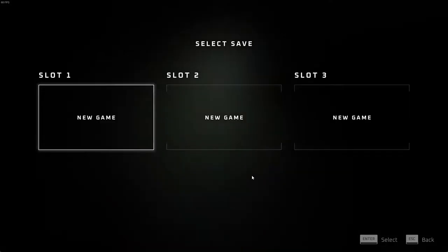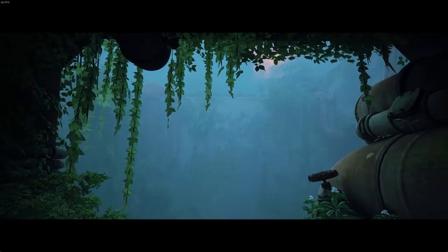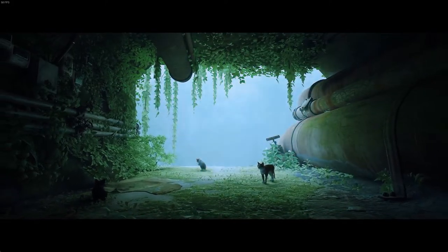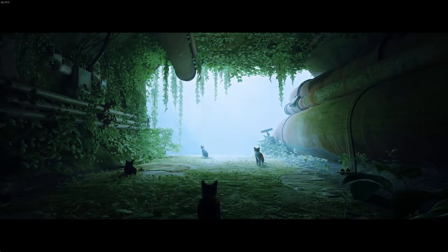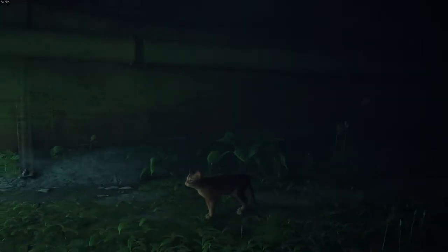Let us start a new game — there we go! Oh look at the cute paw prints. There's a little cutscene which looks rainy and wet. Oh look at all the cats, the little kitties! Aren't they adorable? So cute, I want them all. So this is us — little kitty, it looks very kittenish, like a small kitty.